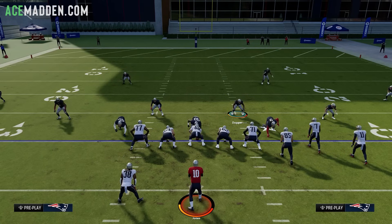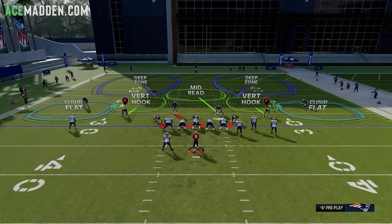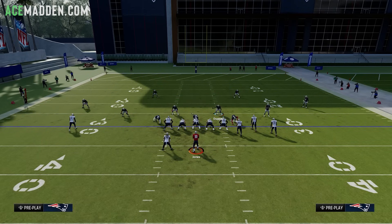Now let's get into the blitz setup. It's very simple, but I need to talk about why we do not flip our defense at any point — it's because it only works off the left side. I have no idea why it's like that. EA is very weird about their coding and they have random inconsistencies like that. If you flip it and run it with the blitzing linebacker on the right, it is not going to come in nearly at the same frequency as it does off the left.